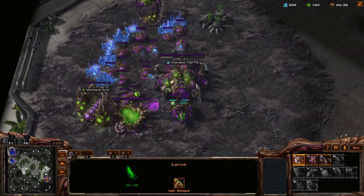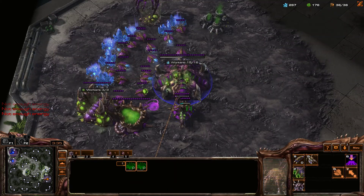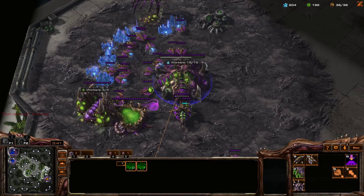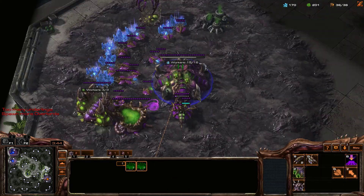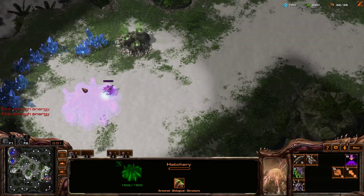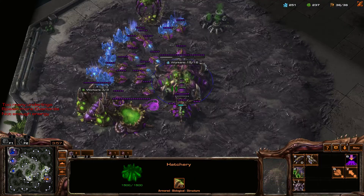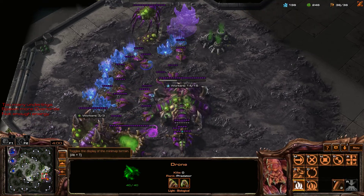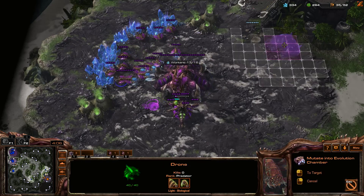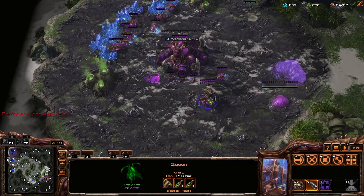That basically gave me the information I needed — my opponent's playing defensively. We both just want to drone up, play a longer game, which probably means I'm okay to go take a third base too. My plan here is to make Roaches as the next tier of unit. I can see my opponent is already making Evolution Chambers, which let you get upgrades for your units — I'm going to go ahead and do that too. I'll shoo that Overlord away and use mine to spot their Overlord.